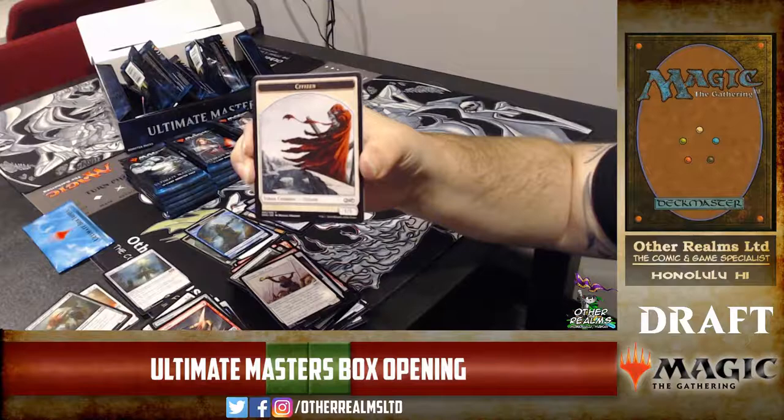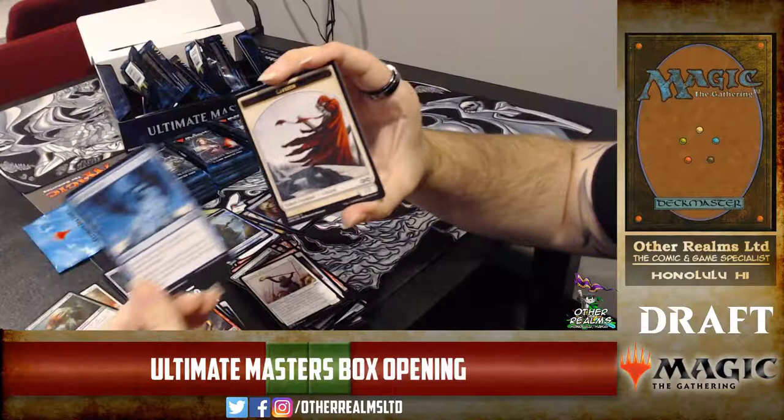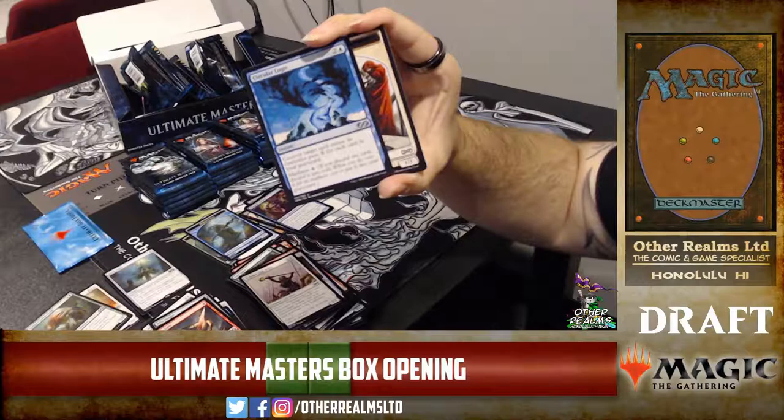We need Yak Yak — he's coming. We're going to find out what makes citizens. Circular Logic — pretty sweet. Very good card with madness of one blue, but you would need an instant way to discard it, and there are quite a few options — Wild Mongrel exists!